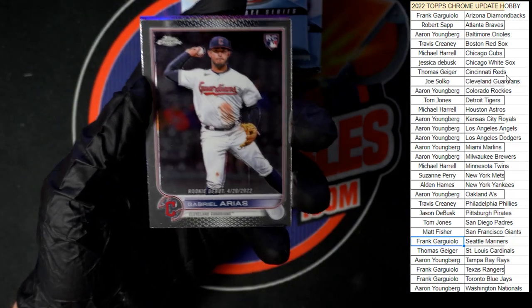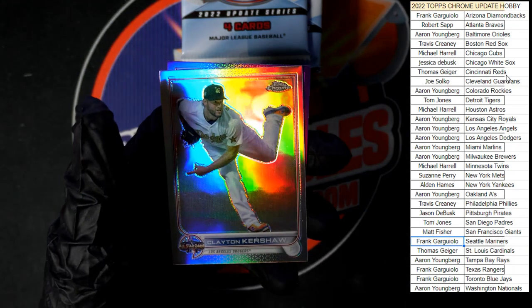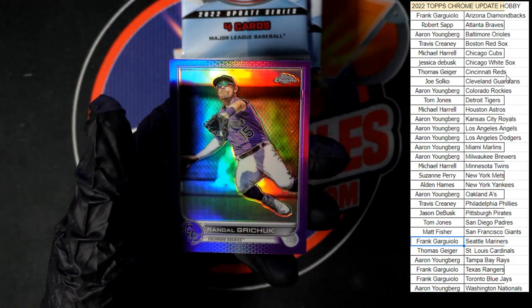All right, we got Arias, Clevenger, Kershaw refractor, and Grichuk in purple.